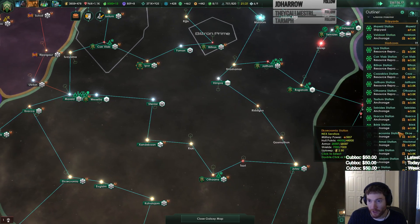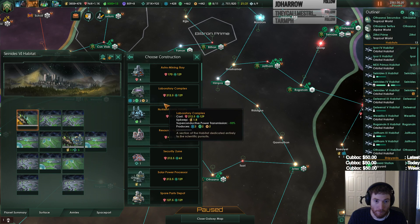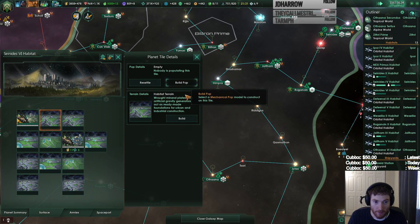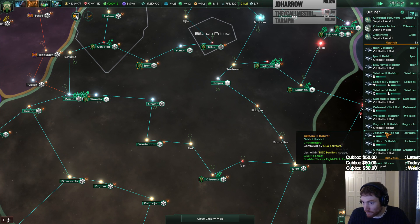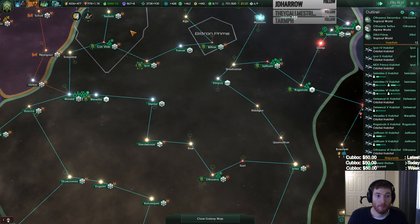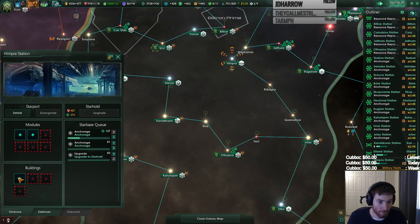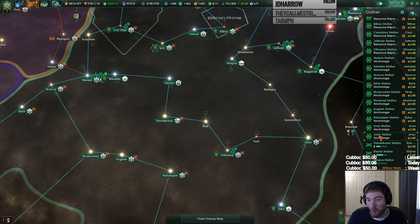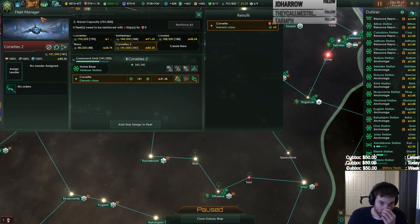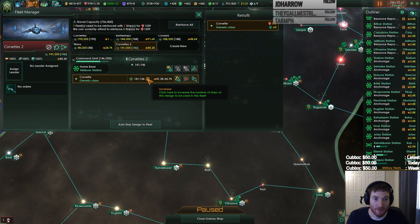We've got a new world, let's check it out. Let's grab a spare parts depot. Almost capped again on this. I guess we can upgrade the fleet a little bit. Fleet's already at full strength — okay, is it though? I feel like it isn't. I feel like I bugged it out again.